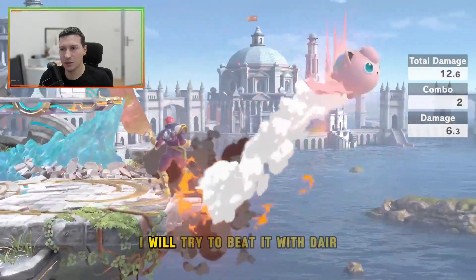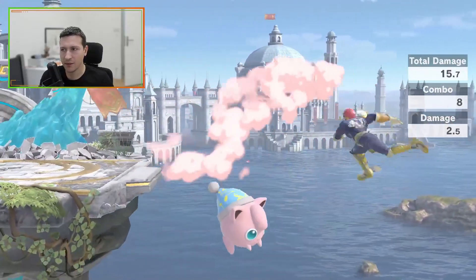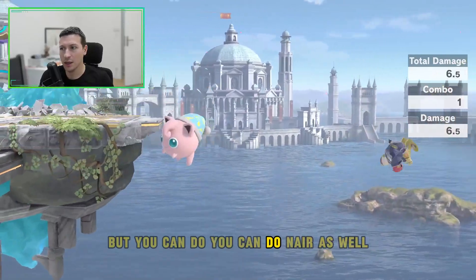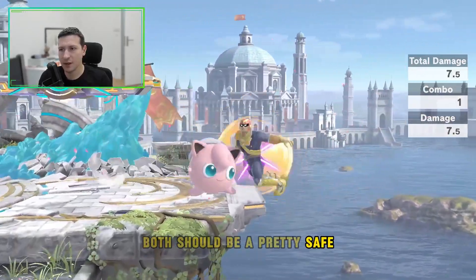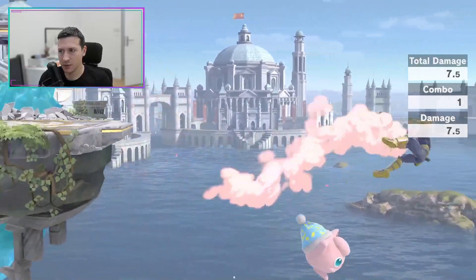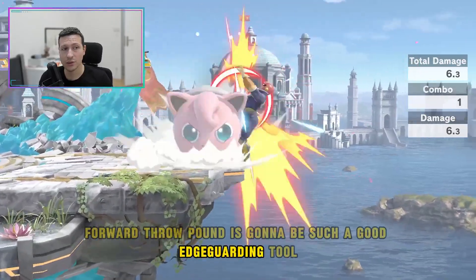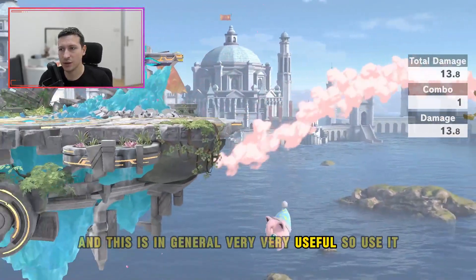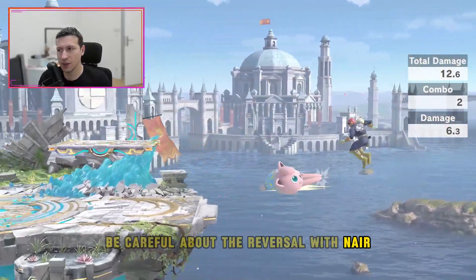Regarding side B, I will try to beat it with neutral-B, but you can do nair as well — both should be pretty safe. One big thing against Falcon: Pound. Forward throw into Pound is going to be such a good edgeguarding tool. This is in general very very useful, so use it.